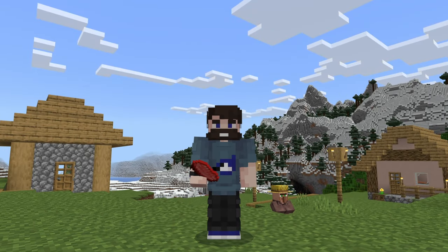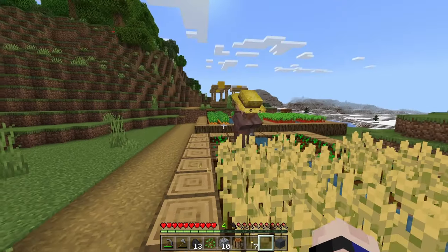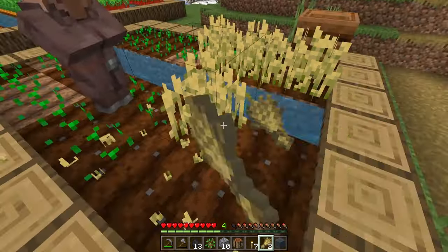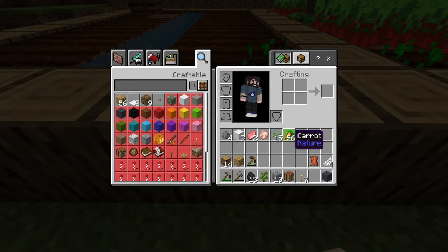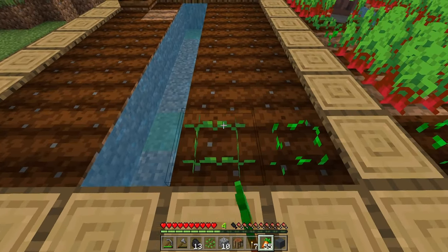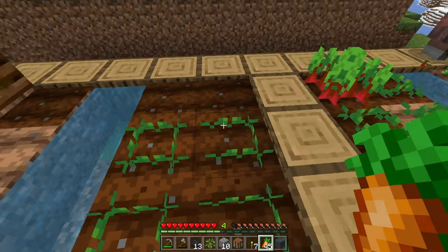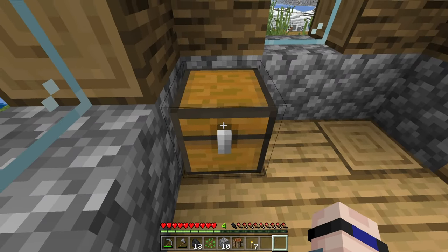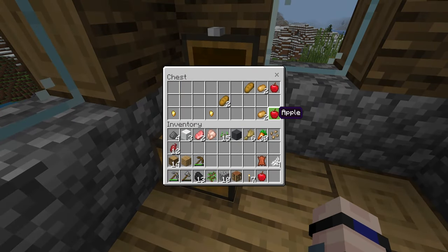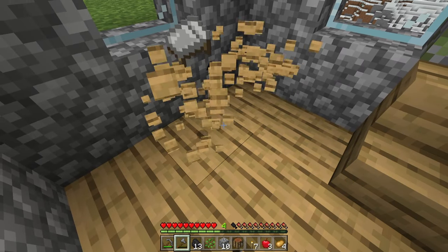Circling back to food for a moment — raw meat is not the best way to live. But if you do find a village, a lot of times they have very useful crops and the farmers are going to go ahead and replant this stuff, but I'm going to steal it before they can. If you happen to steal from the village, make sure you replant it. It's not necessary, but you don't want to make these guys mad — they're going to help you out later in the game. You might also stumble upon a loot chest inside of the village with some food and other valuables. And I'm going to steal this bed — thank you.